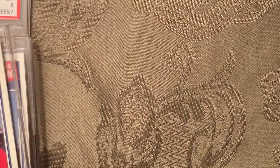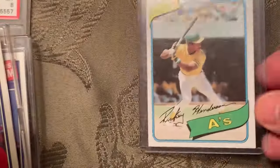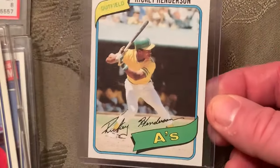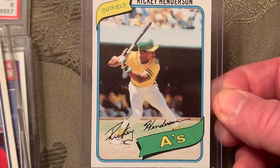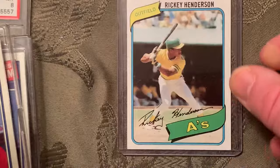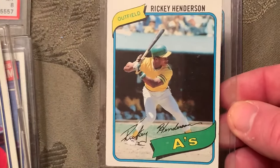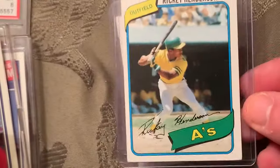At number 4 is the 1980 Rickey Henderson rookie card, number 482. That one is not bad to send in — sharp edges, centering's pretty good, maybe a little off to the right. They're hard to get centered perfectly, but I have a bunch of them to get graded.